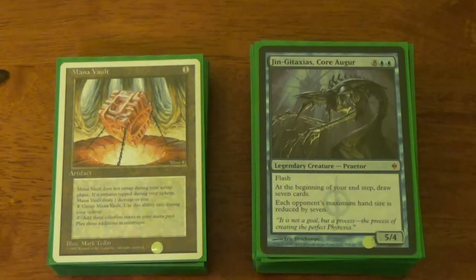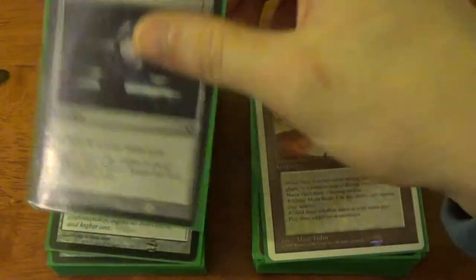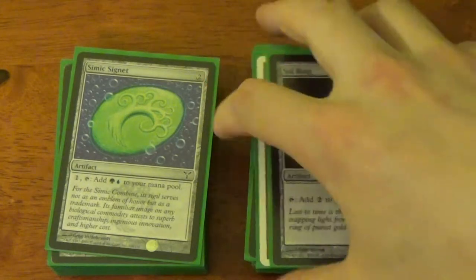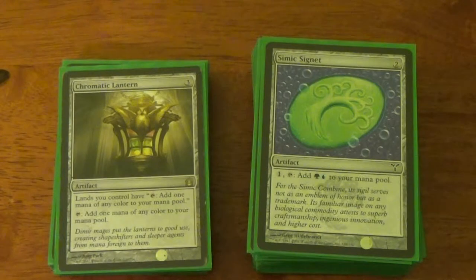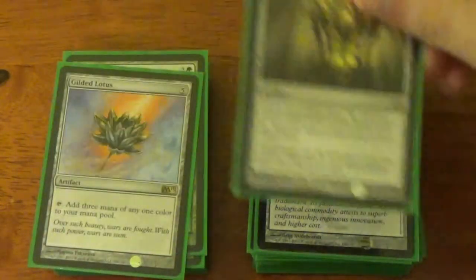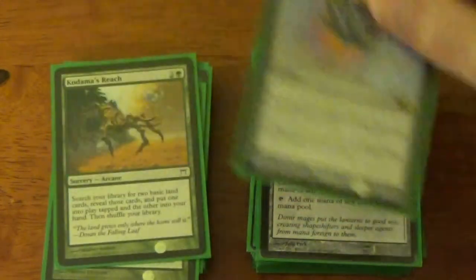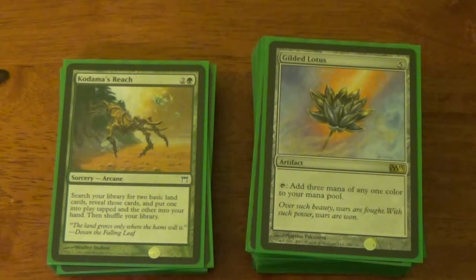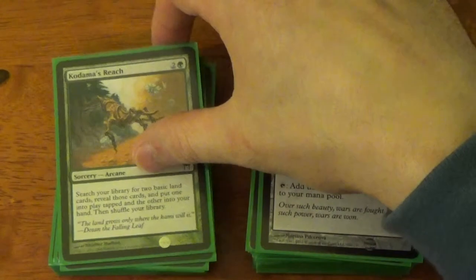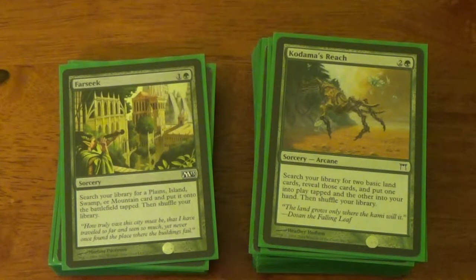Going into our Mana Rocks slash Acceleration — we got Mana Vault, Sol Ring (staple), Simic Signet (you don't get much more Simic-y than the Signet), Chromatic Lantern (meh), Gilded Lotus, Kodama's Reach (searches for two basic lands — bet you know what I'm getting), and Farseek (allows you to search for your Breeding Pool or an island).